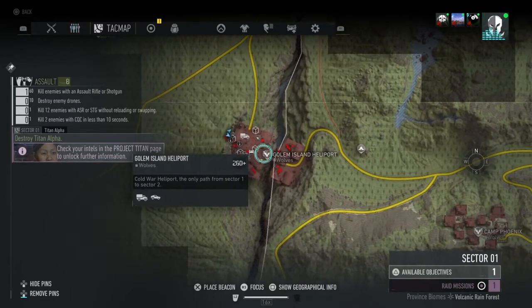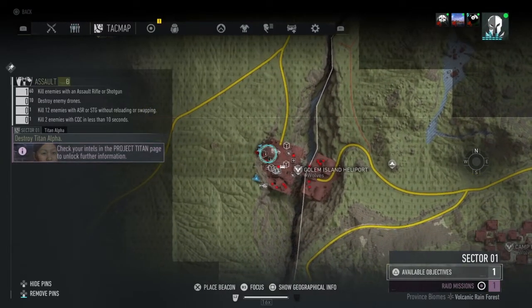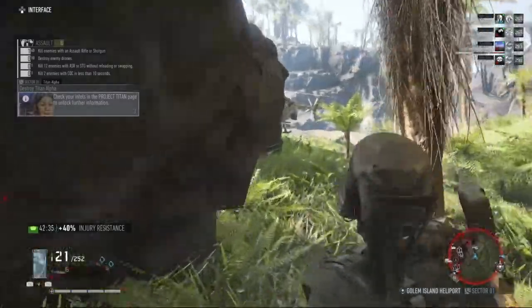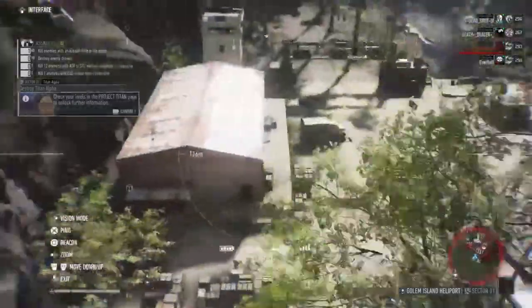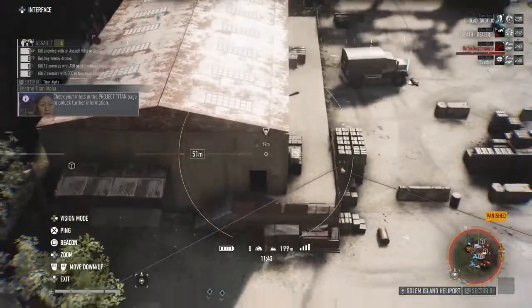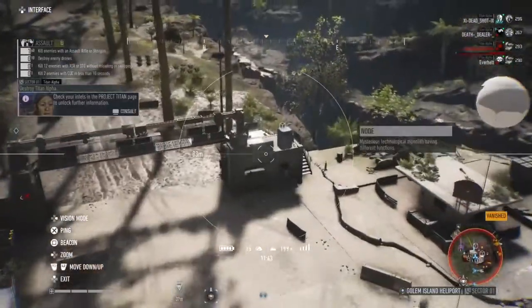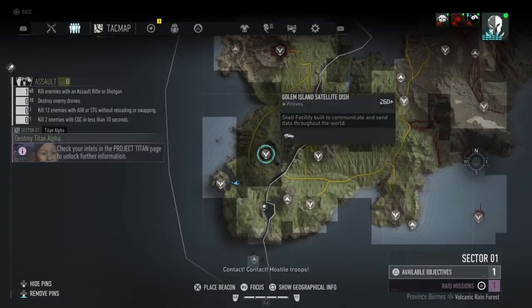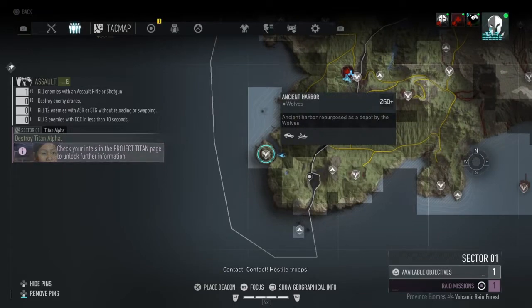First we're going to come over to Golem Island Heliport. You'll see a few pieces of intel. First you interrogate a guy, and then you go hack a computer right inside here, and then there's another computer right inside there. That gives you a map, and once you get those, you'll see a map in your intel telling you to go over here to Ancient Harbor.